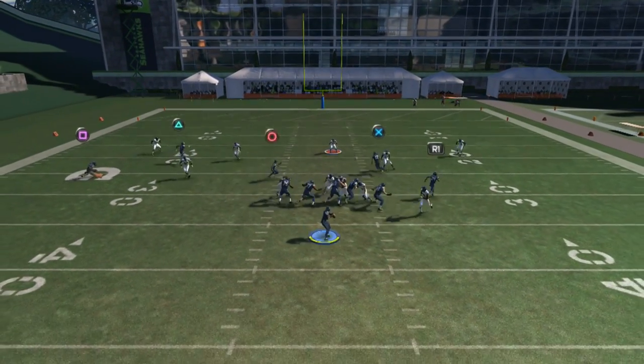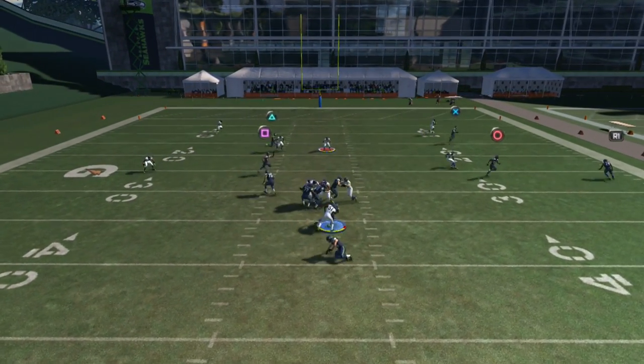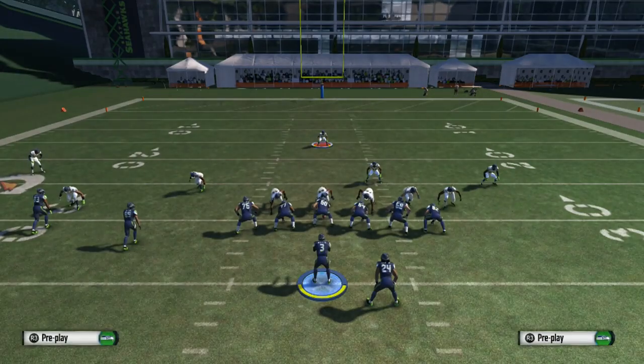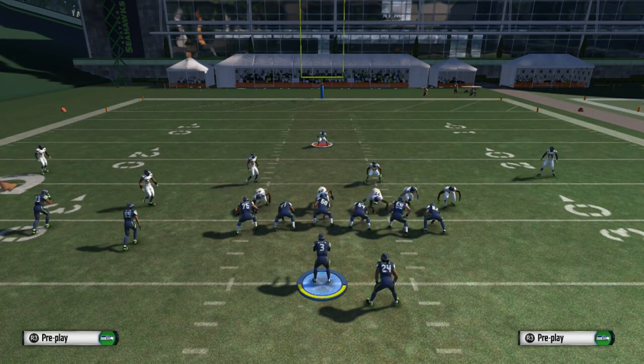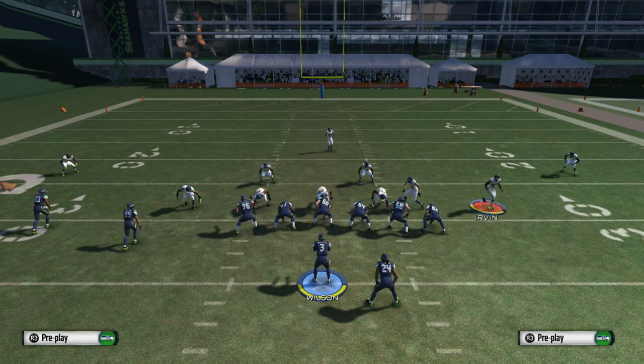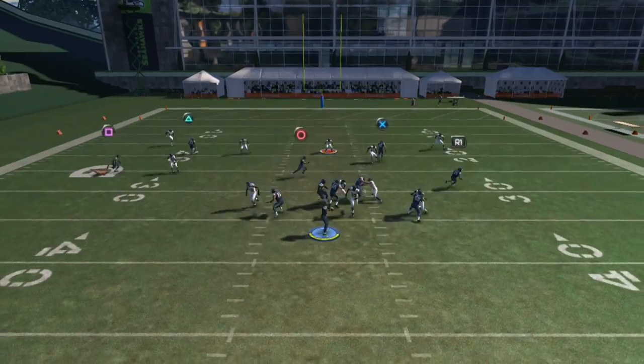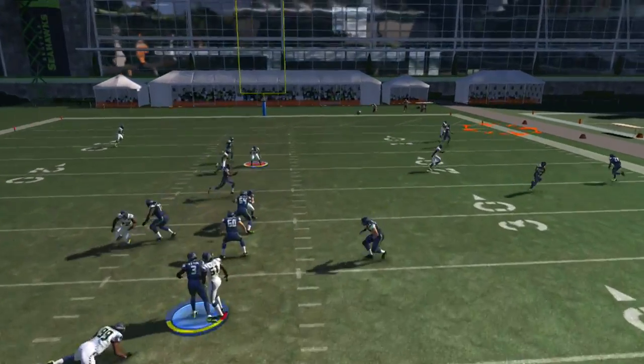Let's go ahead and check how this blitz looks. This is going to be a nice edge blitz — we're only sending five players right here as you guys can see. It has great coverage over the top, and you can get a B-gap from the right and edge heat from the safety blitzing on the outside.